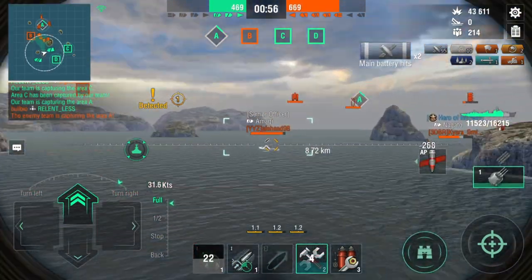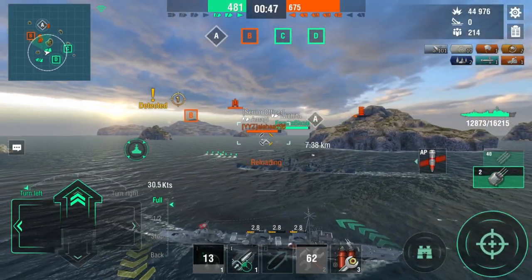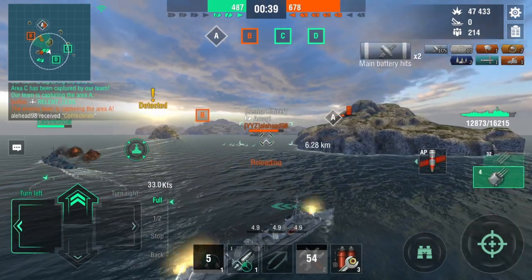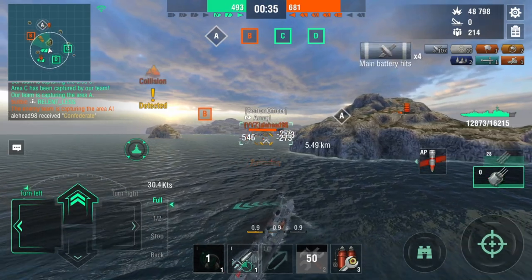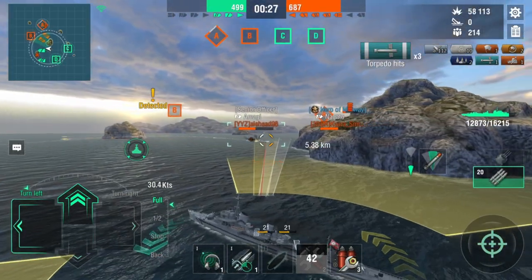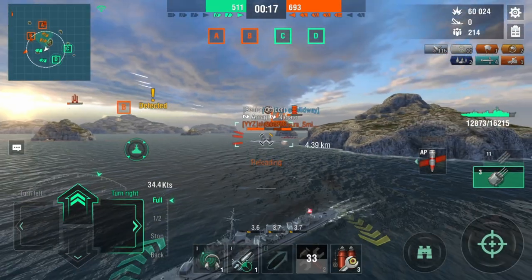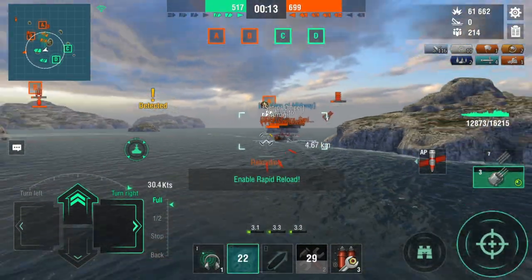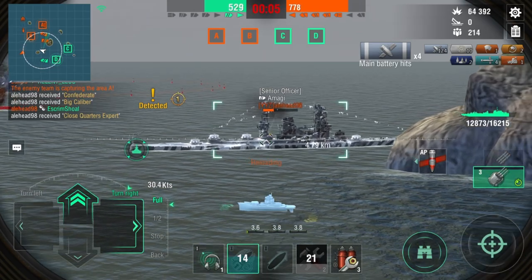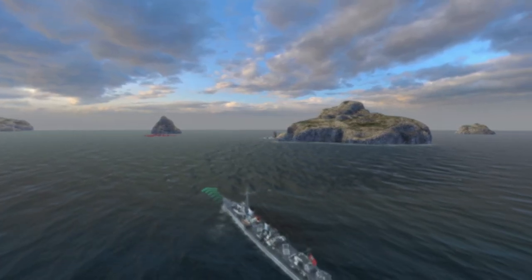Keep focused on Nagato while I figure out where the Amagi is — Amagi is onto me but it's AP, so it should overpen. Is the Amagi backing up? No, he's actually moving forward slowly. Drop those in. Got some torpedoes in — nice. I've got 20 seconds still to torpedo reload, so that's not a great amount. Really need to do as much damage as I could here. Hit that Rapid Reload. At this point I might as well just do as much damage as I could — time's running out. There we go, 66,000 damage.